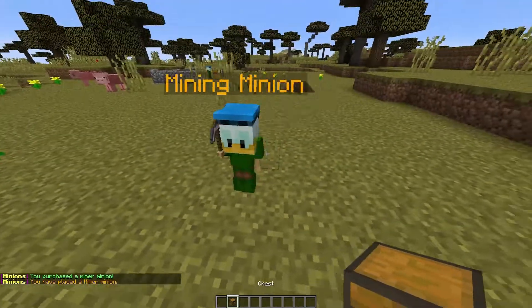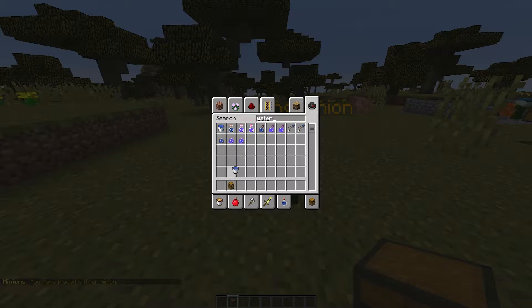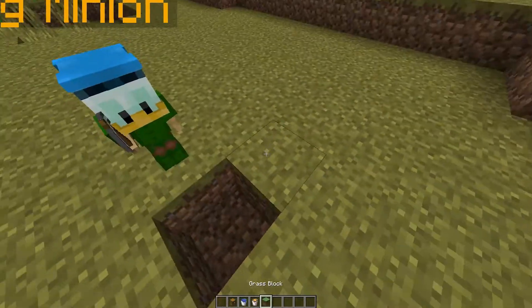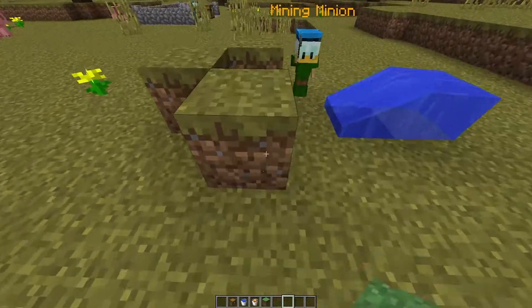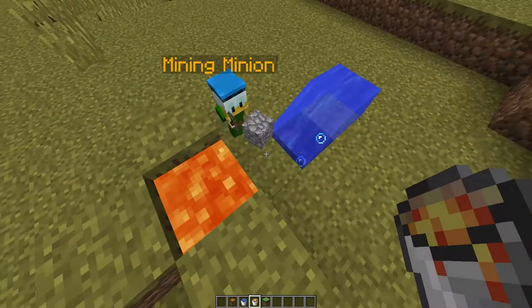When he's here he will just start working away at nothing. What we need to do is build some sort of generator using lava and water to allow him to actually get some cobblestone. Let's go ahead and place that there — let's just make it out of grass, it doesn't need to be neat at all. Place down some lava like so and it will start producing cobblestone.